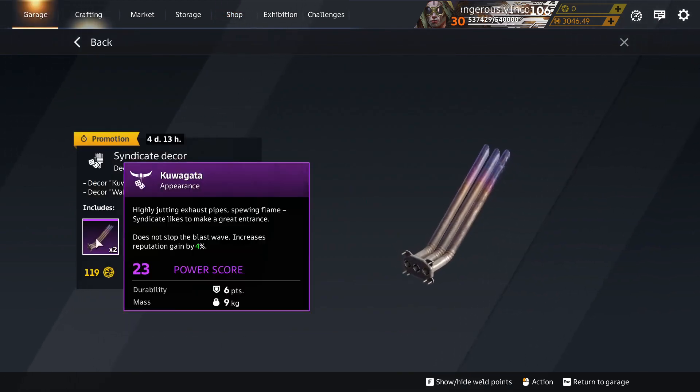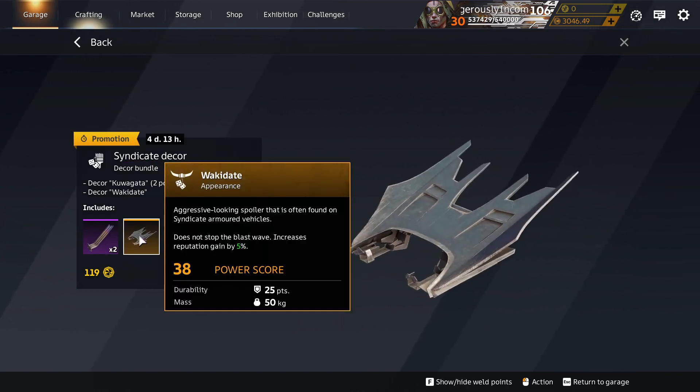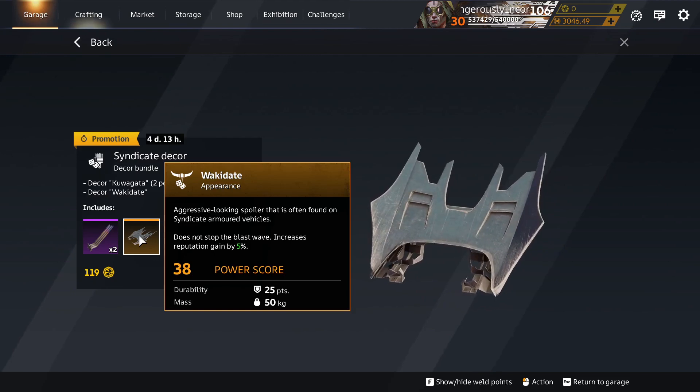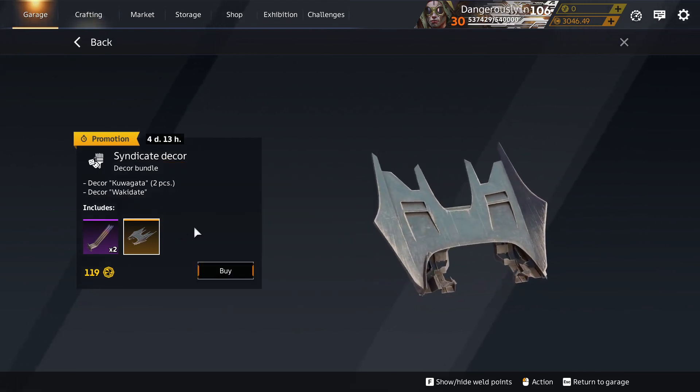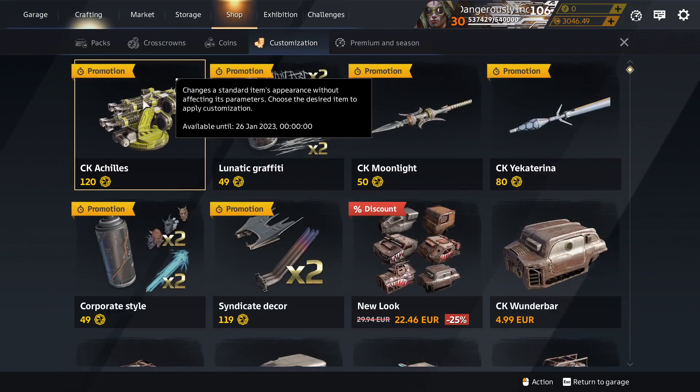Syndicate Deck is the same. Kuwagata Exhaust Pipes and Wacky Daddy decor — a massive great big wing, been around before from the Syndicate season. There are some other custom kits but you can't trade them, so not interested.